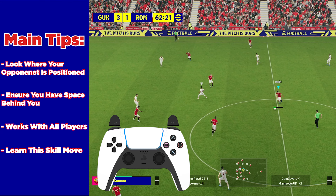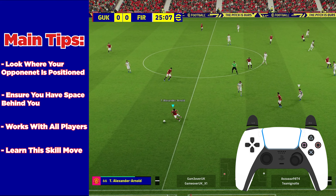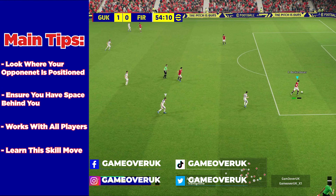If you were to learn any five skills, this one would be one of them, as the dummy trap faint is a very easy skill move to pull off and is very effective in the right situation.